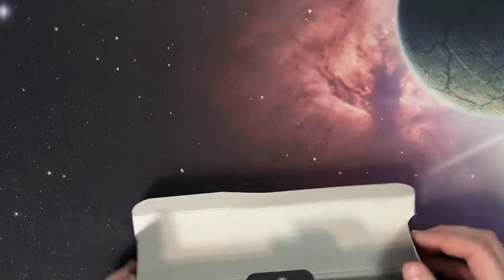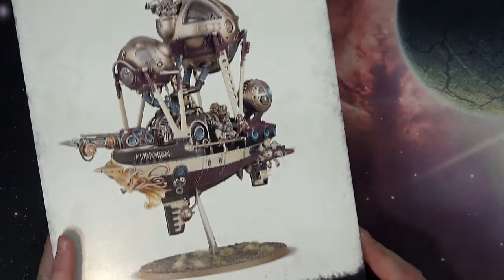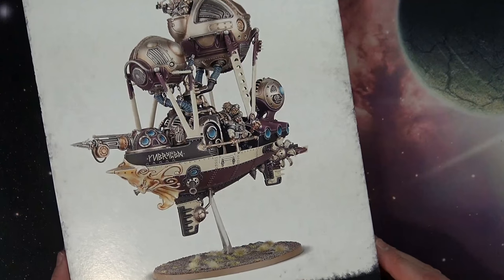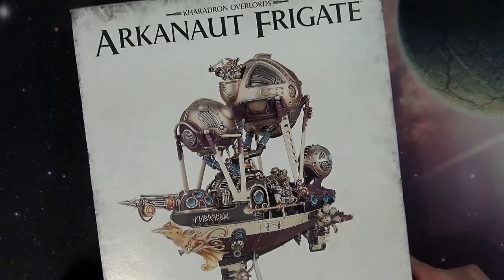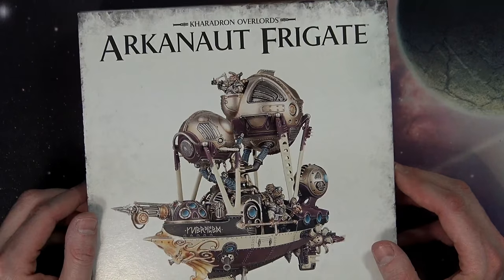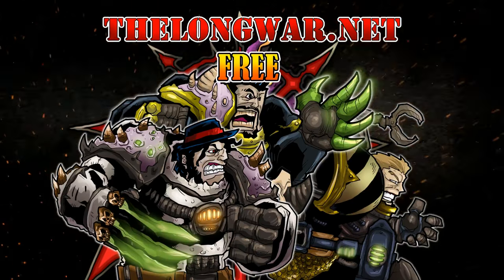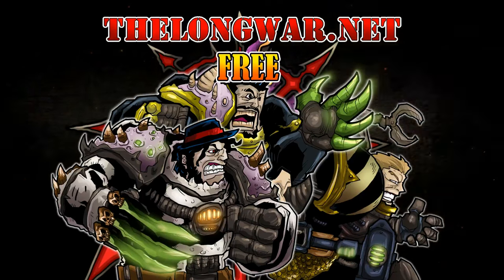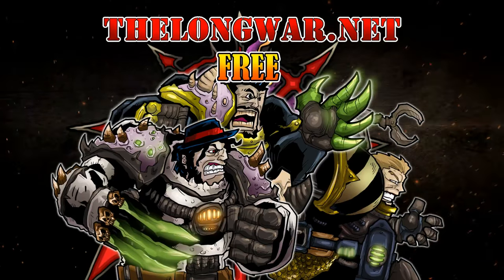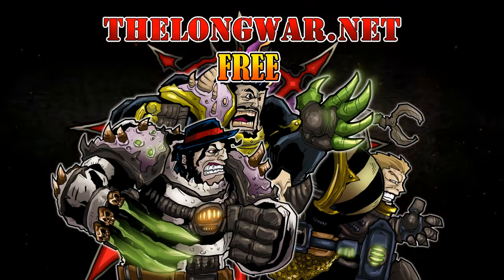That is pretty much it for this one. This is a great new looking model — $80 from Games Workshop with 88 different components along with the base and the stem. If you like all of our video features, make sure you subscribe to this channel. You can also support us on Patreon and get a monthly shipment of miniatures delivered to your door. Head over to thelongwar.net — the home of battle reports for exclusive content and early access videos. Become a veteran of the Long War today.